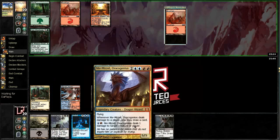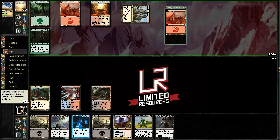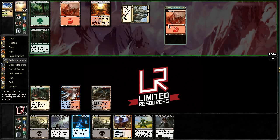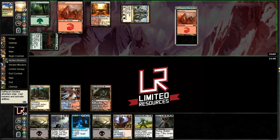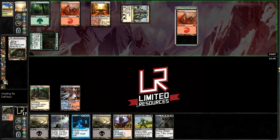Forbid, Grizzlebrand, Makeshift Mannequin — anybody? We can slam Graveborn Muse when that comes about too. He's still got a mountain in his hand, I think. I'm not really sure.